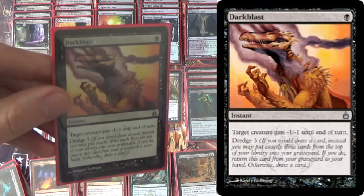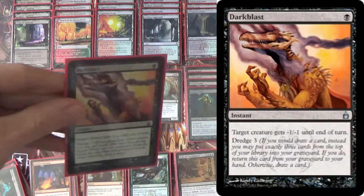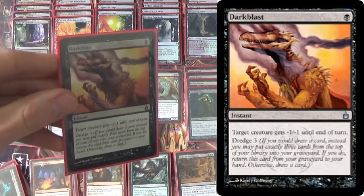And Dark Blast for recursive removal — good against cards like Snapcaster Mage and deals with Infect in this Jace era that we're in. You can actually do minus two, minus two by playing it in the upkeep, dredging it, and then playing it again.